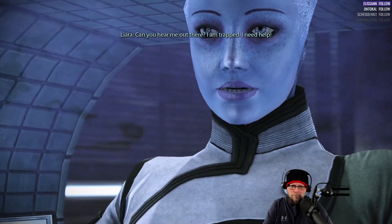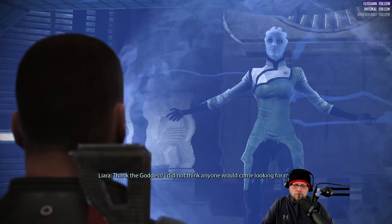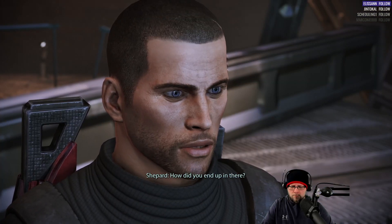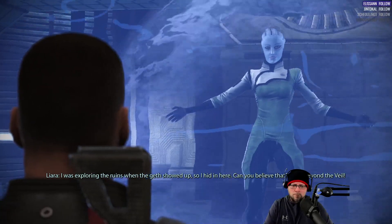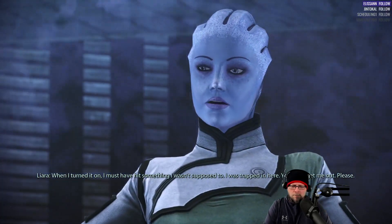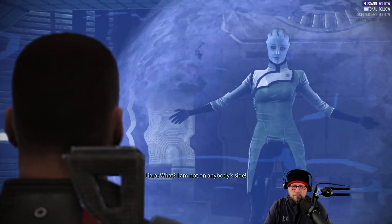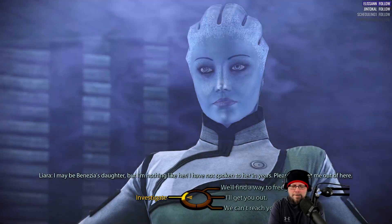Can you hear me out there? I'm trapped, I need help. Liara, I presume. Thank the goddess — I did not think anyone would come looking for me. This thing I'm in is a Prothean security device. I cannot move, so I need you to get me out of it. How'd you end up in there? I was exploring the ruins when the Geth showed up, so I hid in here. Geth, beyond the veil! I activated the tower's defenses and the barrier curtains would keep them out. When I turned it on, I must have hit something I wasn't supposed to. Your mother is working with Saren — whose side are you on? I am not on anybody's side. I may be Benezia's daughter, but I'm nothing like her. I have not spoken to her in years. Please, just get me out of here.